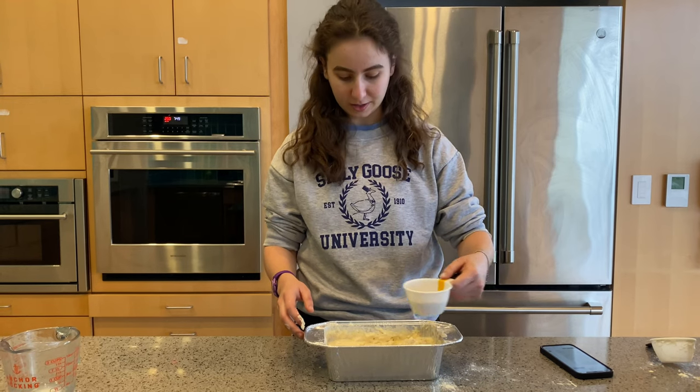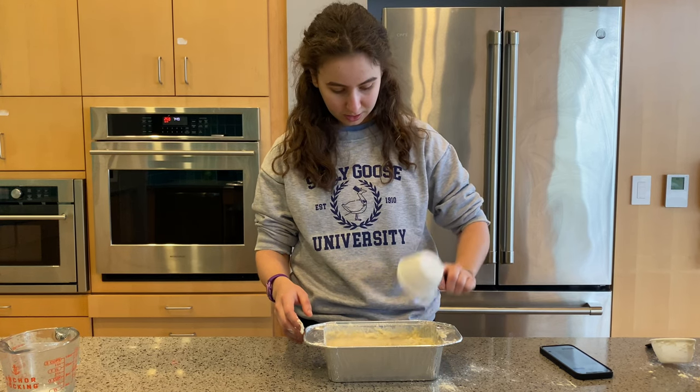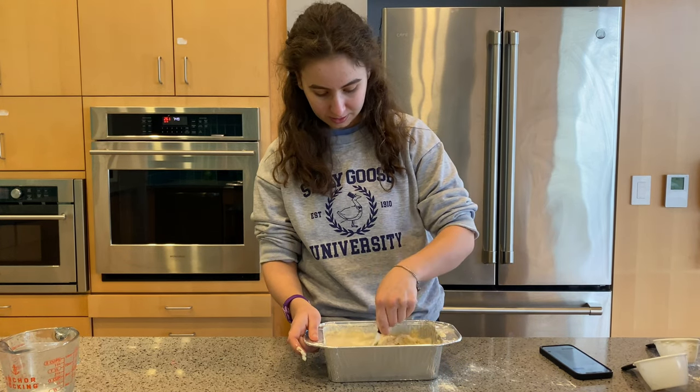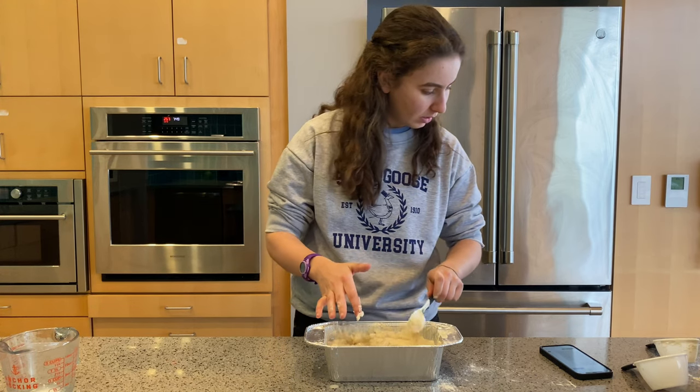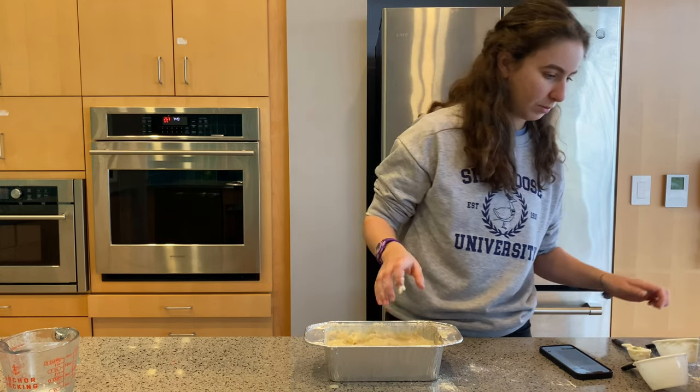Now we're going to add some flour to our milk mixture and mix that. We're going to add our softened yeast mixture and continue to mix, adding flour until we hit six and a quarter cups of flour.